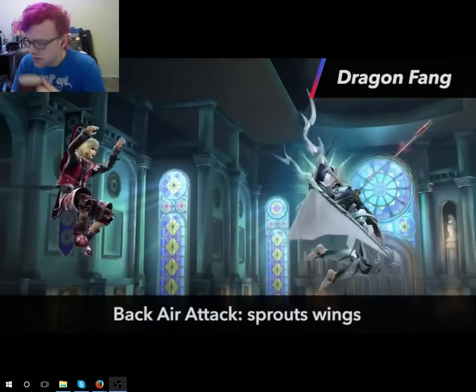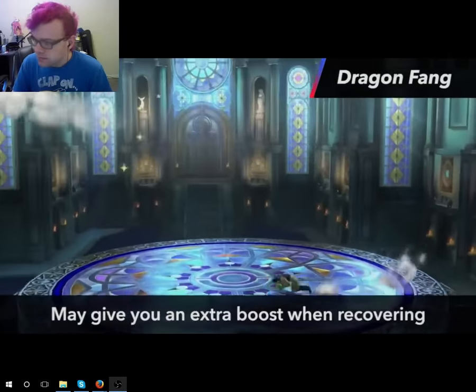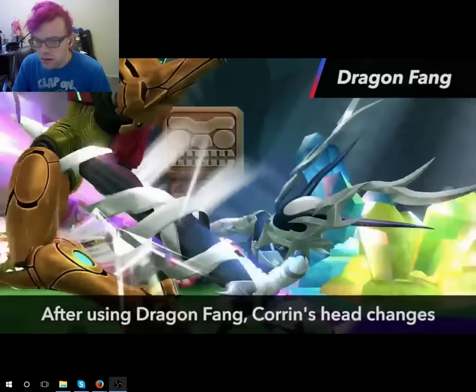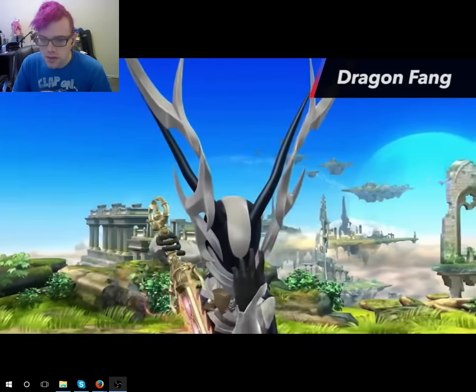When using back air attacks, Khorin briefly sprouts wings. He moves forward when his wings appear, which may just give you the extra boost you need when recovering. After activating a dragon attack, his head changes in appearance. That's really cool.